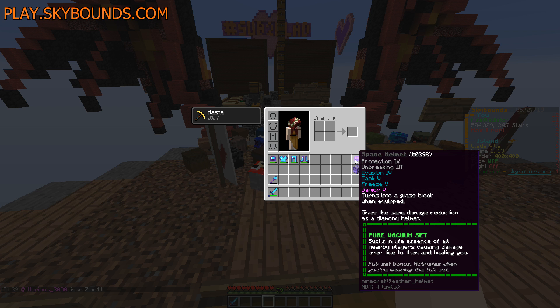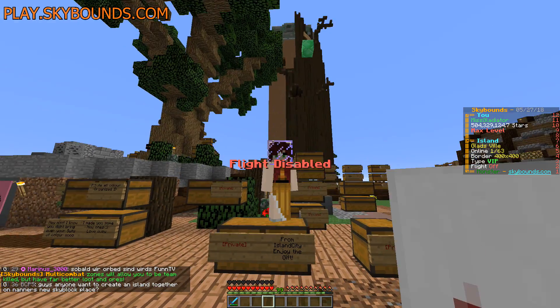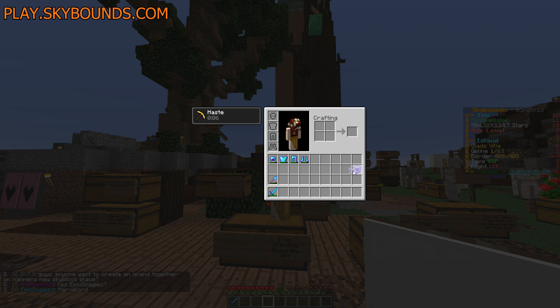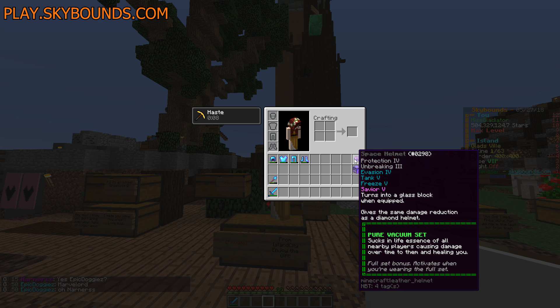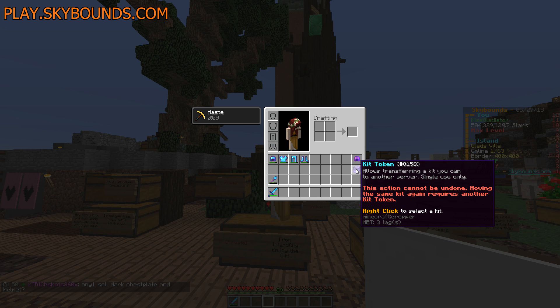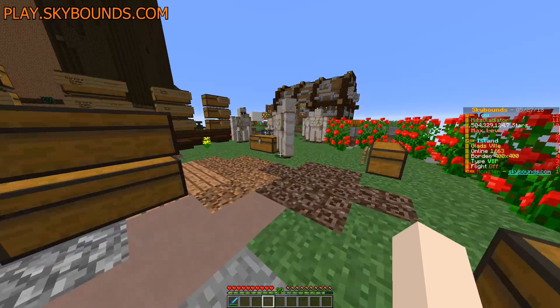He's looking to see if he can find the rest of the set with the bonus on it so I can have the full set. It's a really cool feature. When you put the helmet on it turns into a glass block — it looks like a space helmet. When you take it off and move it around your inventory it goes back to the leather helmet, which is really cool. I believe you can't take bonus sets off leather, but you guys need to correct me on that.